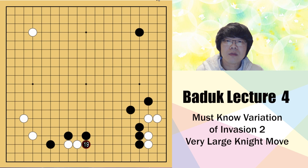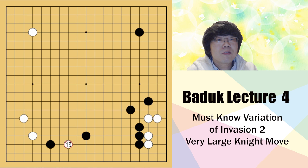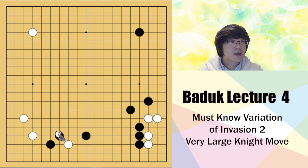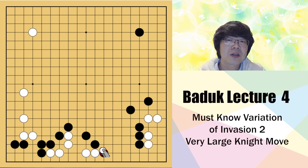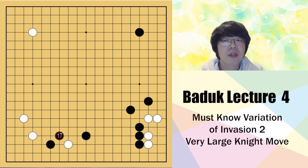This is what we use the most, but we also have to know other variations. Black might have a kosumi - this is not a really normal one. If you just try to move out here, your corner will get damaged. Even if you save at the side, black can try to get into the corner, and when bothering here it may not be really good. So you have to use some special method.